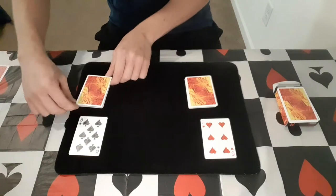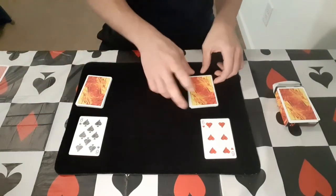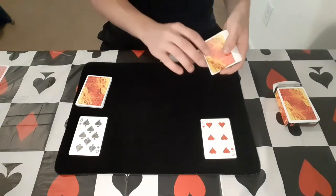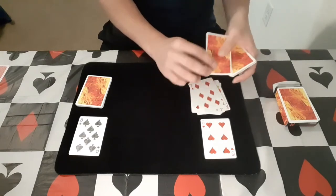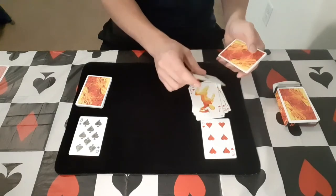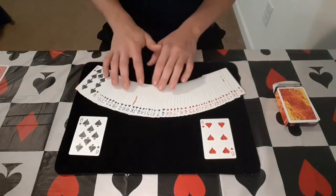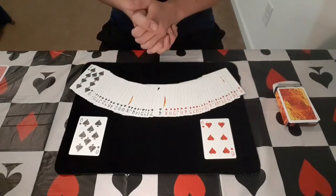They've dealt the cards where they think they go — red or black — into the two different spots. I'm going to go ahead and check this pile and see how good they did. Wow, you actually did very, very good. Check this out — red, red, red, red — you got all these red cards right. I'm not going to waste your time dealing through them all; look, you literally got them all right. And the black cards — you got them all right too. That's really impressive — good job. That was the trick, and now let's learn how to do it.